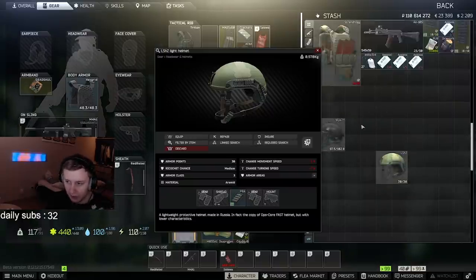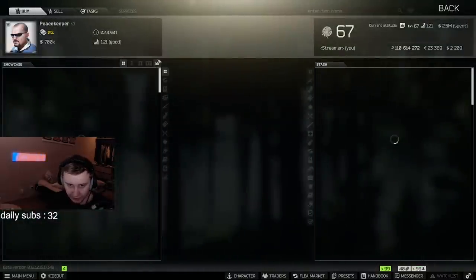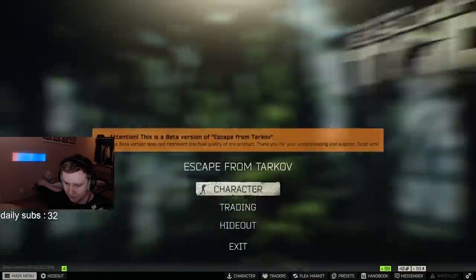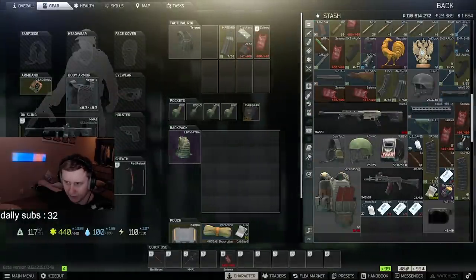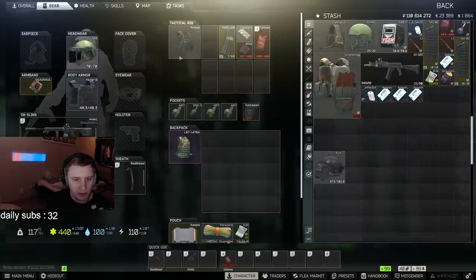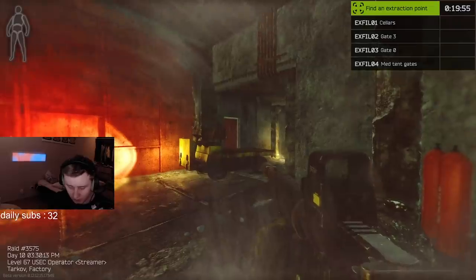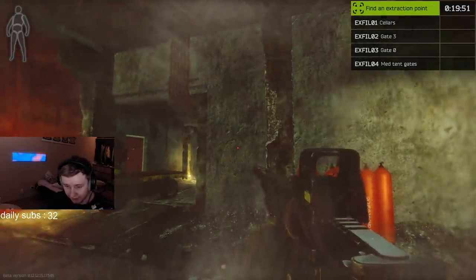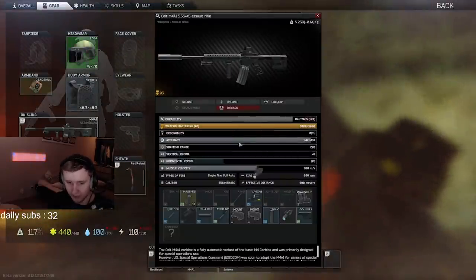Also, if you want, you can put a visor on your helmet — you can use both the visor and the flashlight at the same time. Sorry for the mess in the stash. So that's more or less it. We turn on the flashlight, you can change it to laser if you want, and the next step is to put the flashlight on your helmet.